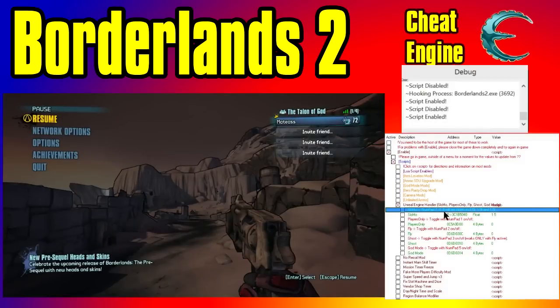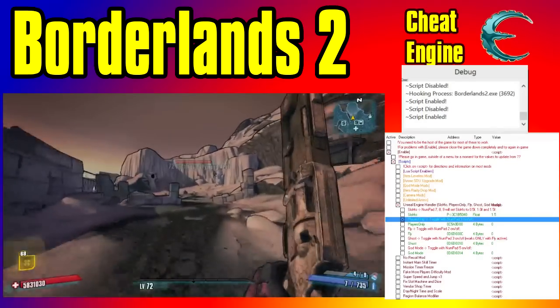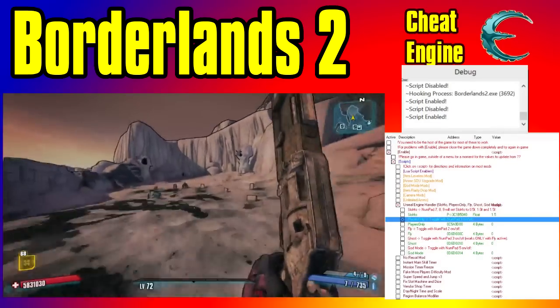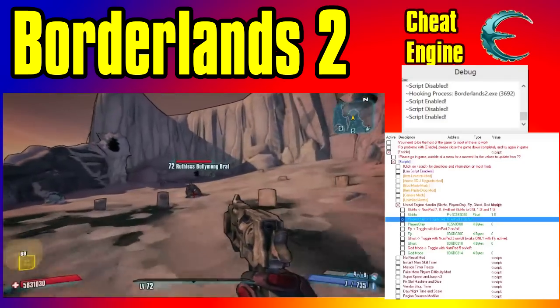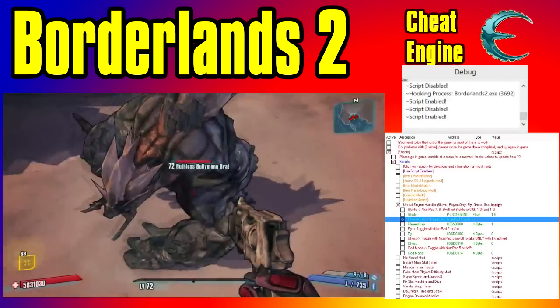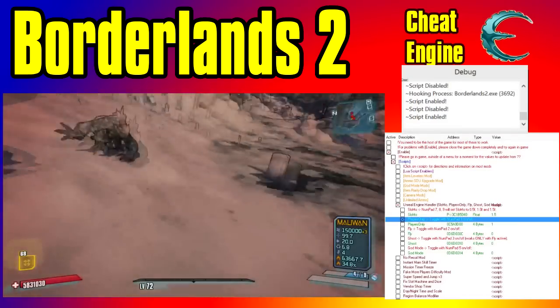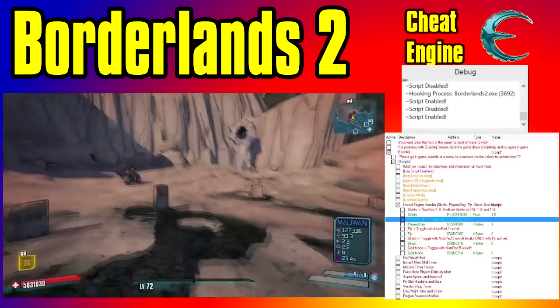Let's go on to the next one. The next mod is players only — as you can see, toggle with Numpad 1. So let's activate that, go back in the game, and let's go over here to these bully mongs. As you can see it's moving and everything — click Numpad 1 and it freezes. NPCs can't move, but as you can see players can.